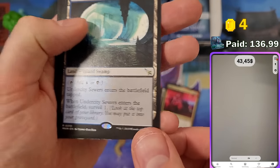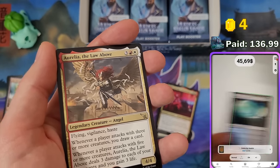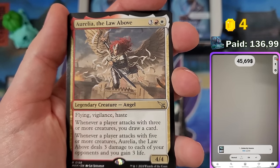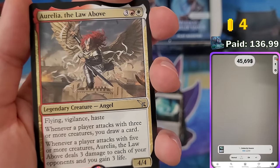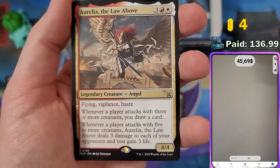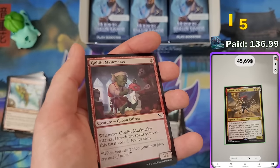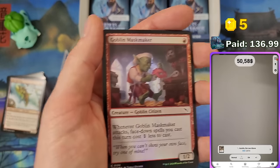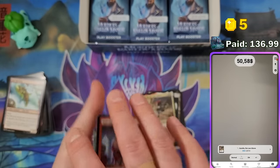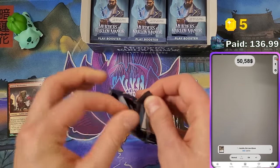Another surveil land — these enter the battlefield tapped and let you surveil 1. At $2.24 they might be valuable. Then Aurelia, the Law Above at $4.89 — flying, vigilance, haste, a really annoying card I lost my last round against. We haven't pulled a single rare below a dollar yet, which is unusual and doesn't normally happen with other sets.